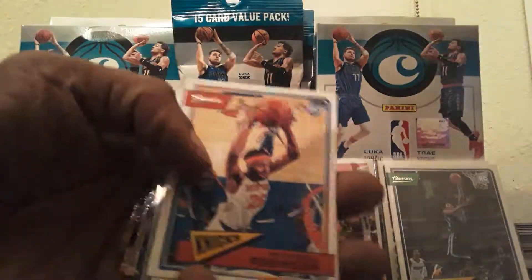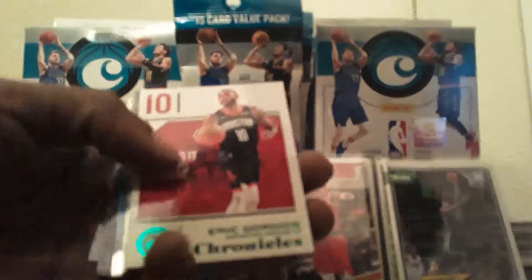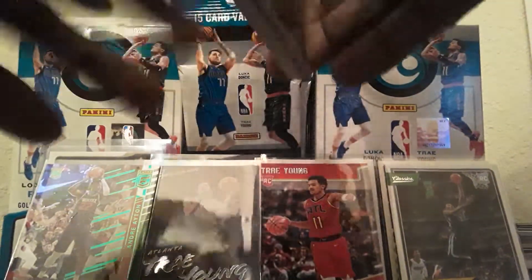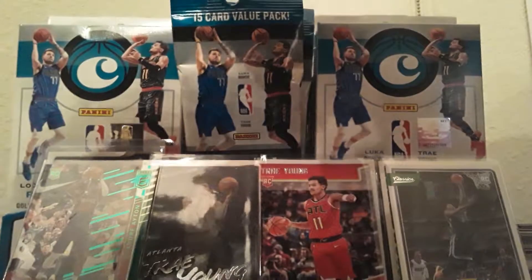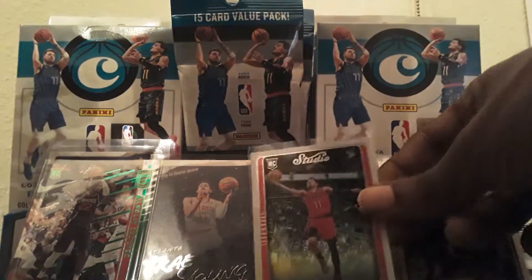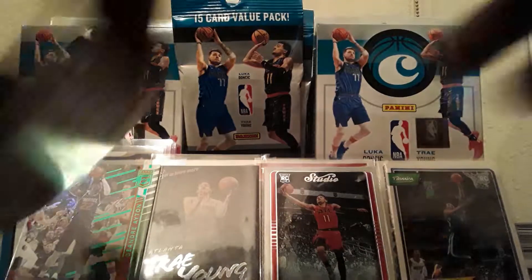And here come the Greens — after Mitchell Robinson: Eric Gordon Green, Marvin Bagley Green — nice! Trae Young Studio — too bad that's not a green, but it's a Trae Young, that's nice. Let's leave Trae Young up — Trae Trae, Ice Trae — I think we'll cover this one up with the Trae Young. I like the Marvin Bagley green, but we're not going to set that one up.